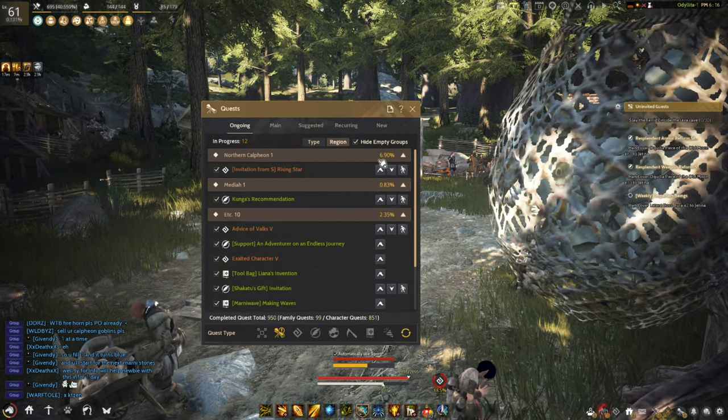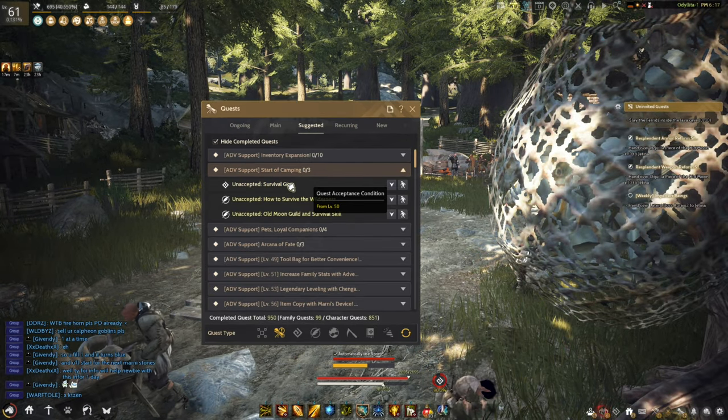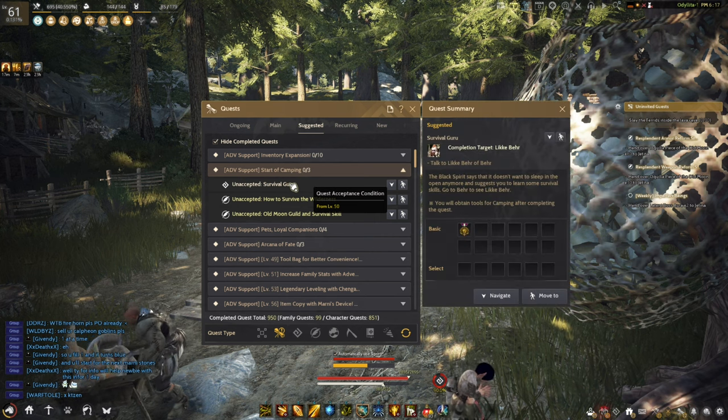This is a guide on how to get the free-to-play tent. To start the quest, press O and then click the quest ADV Support Start of Camping.